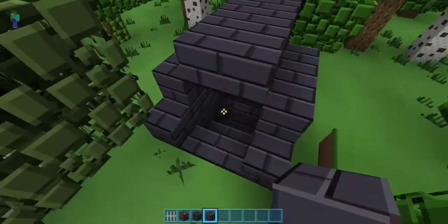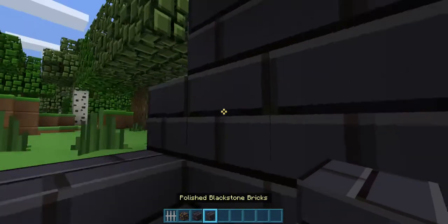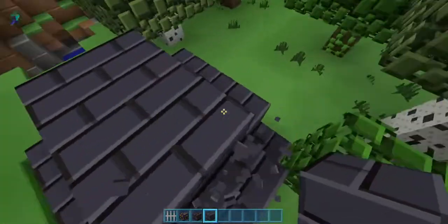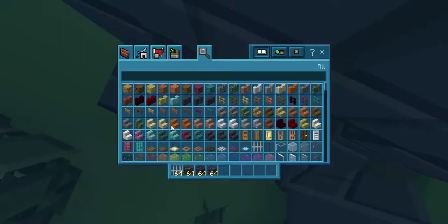I'm using polished blackstone only, and this is kind of the structure you want to go for. Try and leave the corners because we're going to use those.